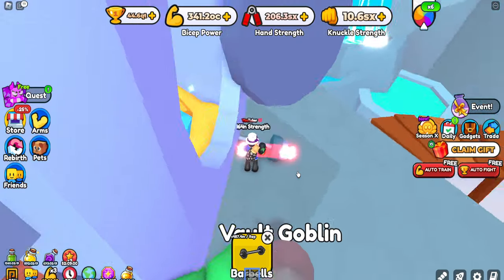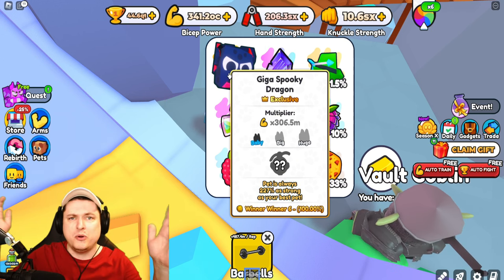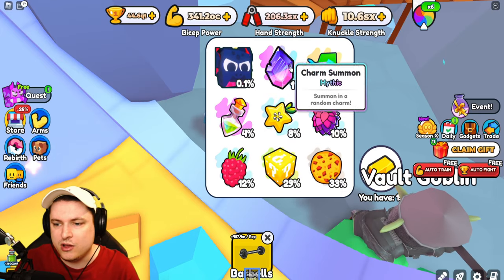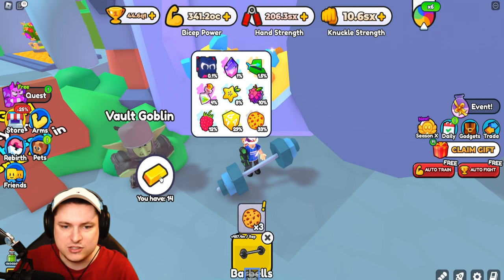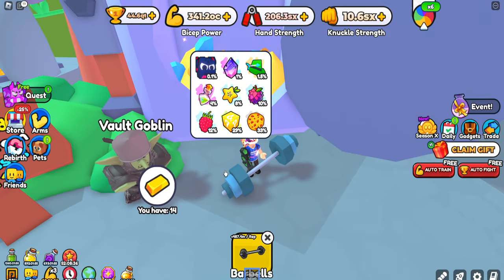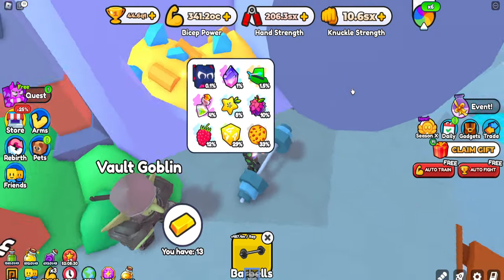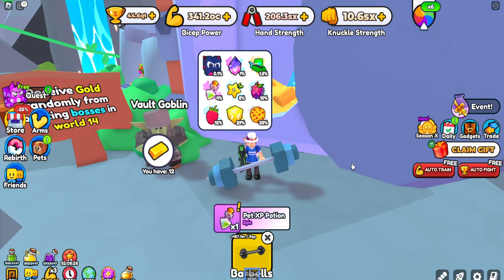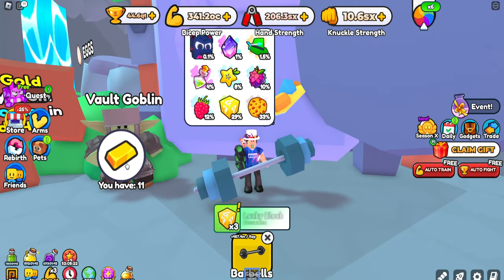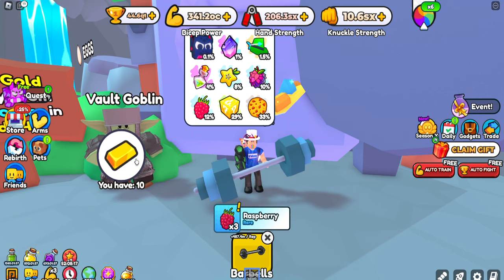So we have the vault goblin right here. We have 15 gold, and one goal: I want to get myself the hunter head. If I'm the first person in the world to get the giga spooky on camera that would be absolutely amazing — I'm not counting on it though. Let's go ahead and spend some gold. First spin: three cookies — not a good start. Second spin: another three cookies. Third: a bad XP potion, four percent chance — not bad.